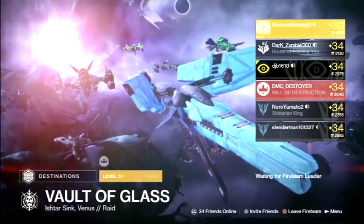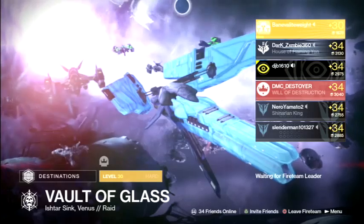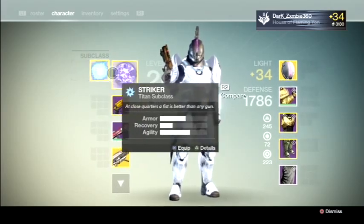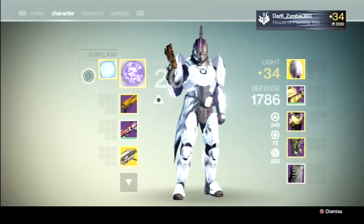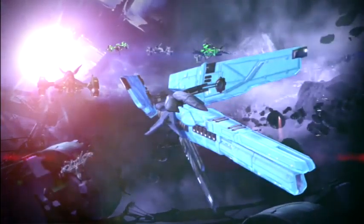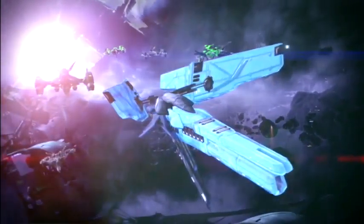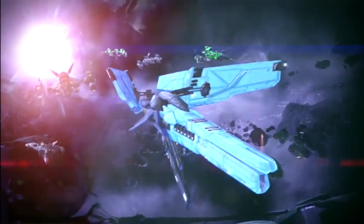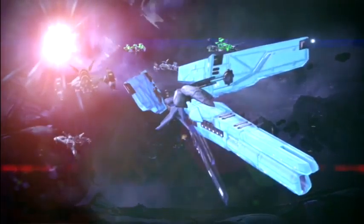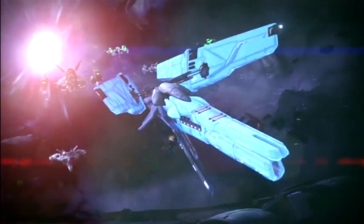Starting with the subclasses — if you press start and check your subclasses, there's a third empty slot. For the Warlock he's missing the Arc, for the Hunter he's missing the Void, and for the Titan he's missing the Solar. The Warlock is going to be able to do a storm in the air or on the ground — an arc storm around enemies to kill them.